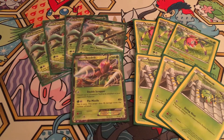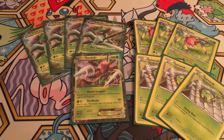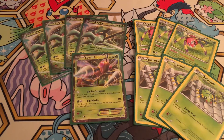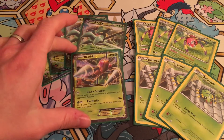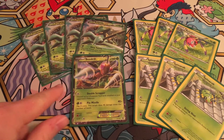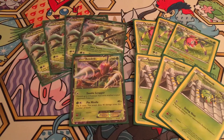Beedrill EX's Double Scrapper is one of the few answers to tools. Decks tend to play out their tools pretty quickly, so if Beedrill EX comes out and Double Scrappers even once, it might mean their Garbodors are permanently shut down. Even if you knock out a Garbodor and they build up another one, they may or may not have another tool to attach to it. This guy also has 160 HP, so he probably won't be getting KO'd back. His Pin Missile does an average of 80 damage, which isn't too shabby.